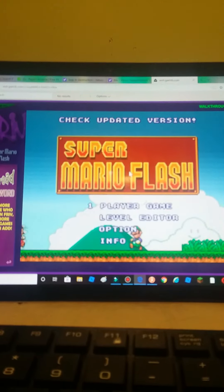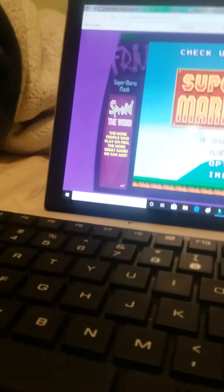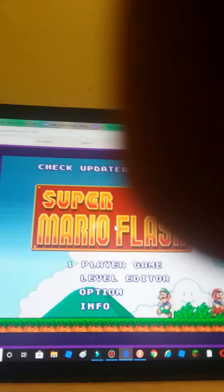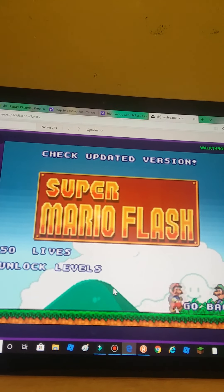If you're having trouble playing level one, I'm gonna tell you how to open the cheats menu. Hold C and H together, and while you're holding them, press the option button. While you're holding these buttons, you have to press the option button. Here we go!